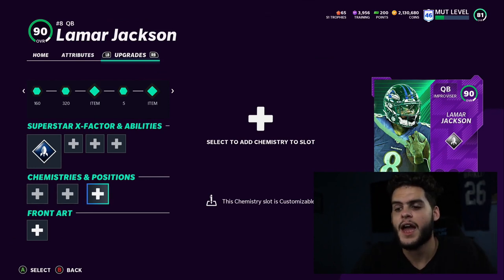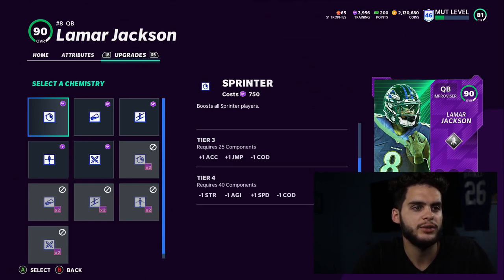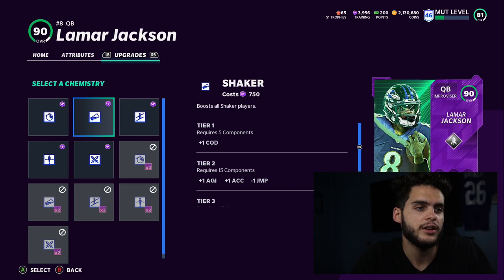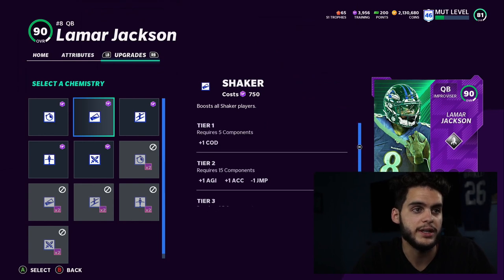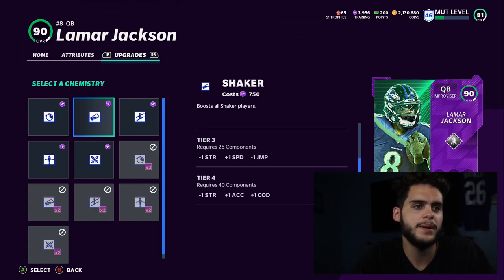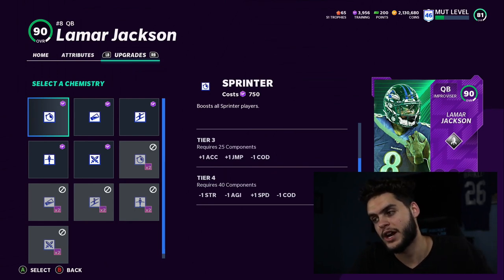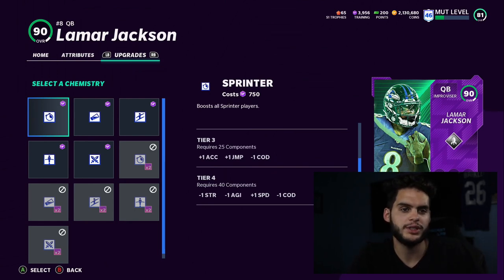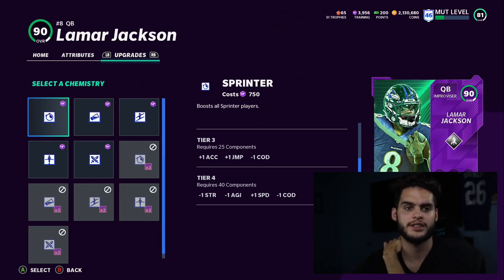For physical chems, it comes down to Sprinter versus Shaker. Sprinter gives plus two speed but you lose agility, strength, and change of direction. Shaker gives plus one speed but only loses jumping and strength, preserving change of direction. Last year many people started with Shaker and switched to Sprinter toward the end of the year. Right now with lower change of direction stats, you might want Shaker for the COD benefit, but I personally stick with Sprinter — I notice the plus two speed way more than the other stat losses.